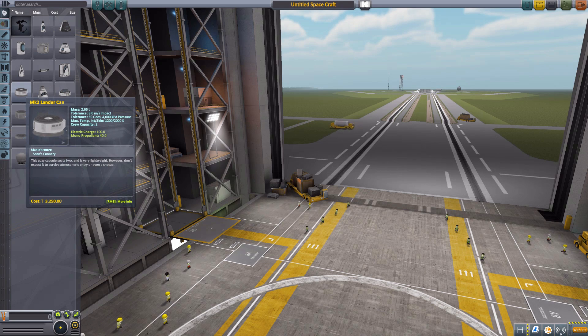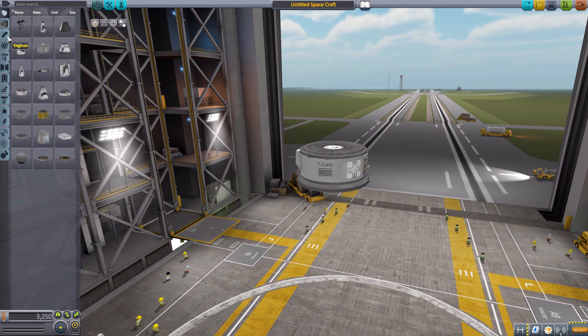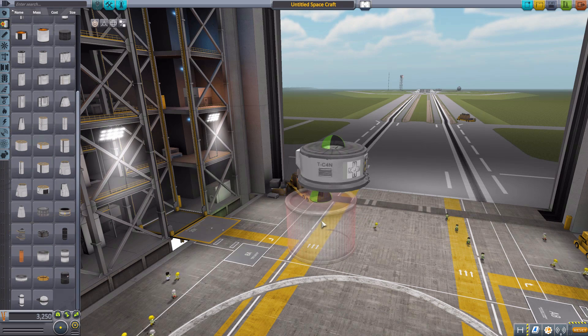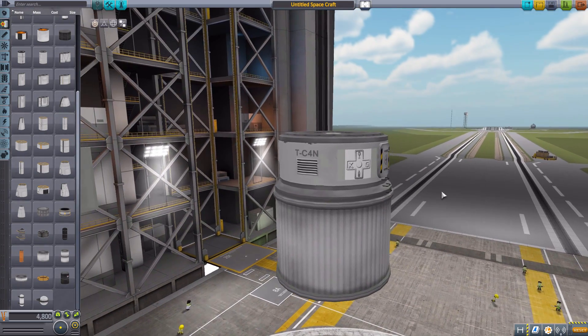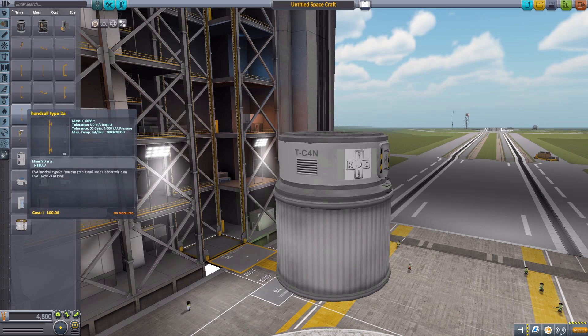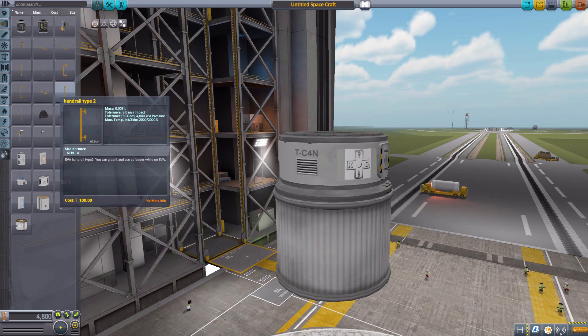Let's jump into the Vehicle Assembly Building and have a gander at what all this mod does add in. We'll go a bit different today and grab the Mark II Lander Can, and since we have a fair few parts to plaster on this thing, let's also grab a Rockomax container and zoom in a little bit. Then head down to the Utility tab where we will find all of these lovely different parts.